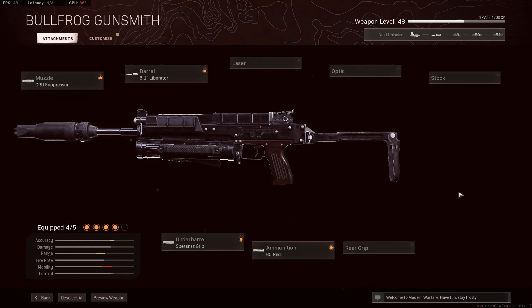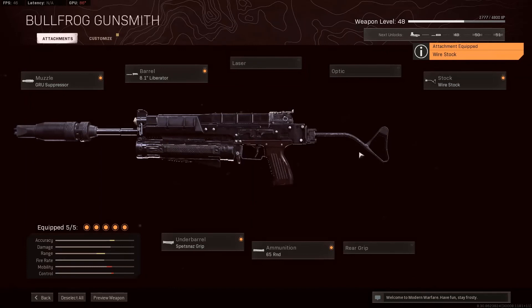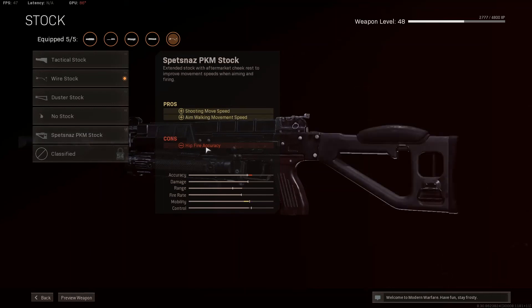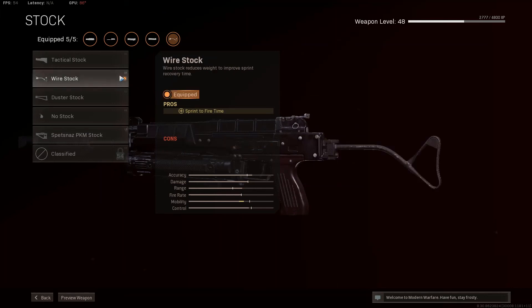And for the final attachment on the gun, we want to go with the Wired Stock. The reason we're going for the Wired Stock is because of that sprint-to-fire speed. Other attachments like the No Stock give you sprint-to-fire time, but also affect hit-fire accuracy — we don't need that. And it doesn't make sense why No Stock would affect hit-fire accuracy; it actually affects your recoil control. So go for the Wired Stock — it gives you the best of both worlds: really good recoil control and a really good sprint-to-fire time.